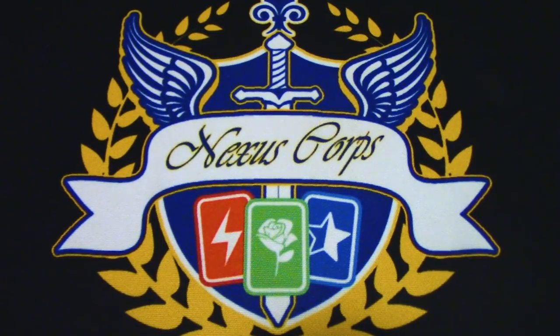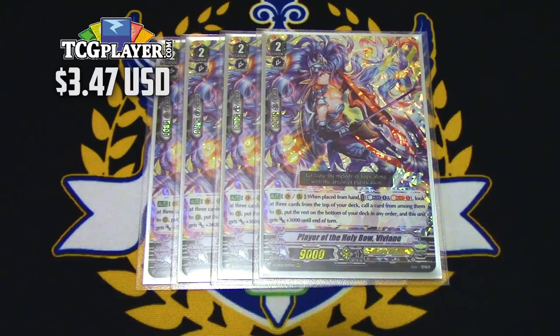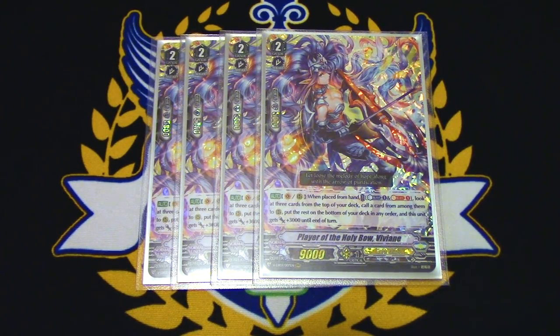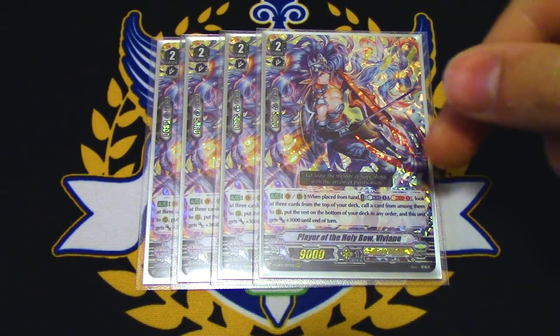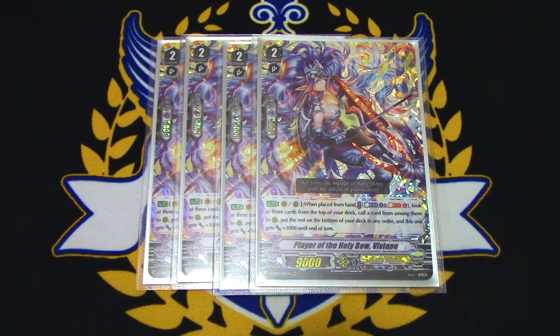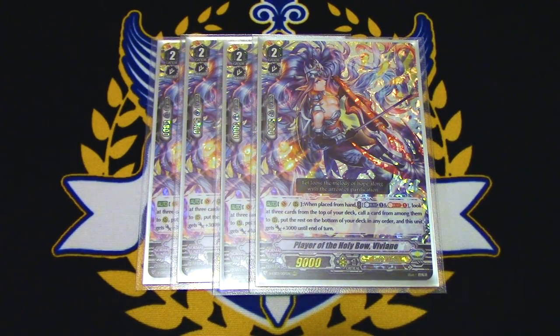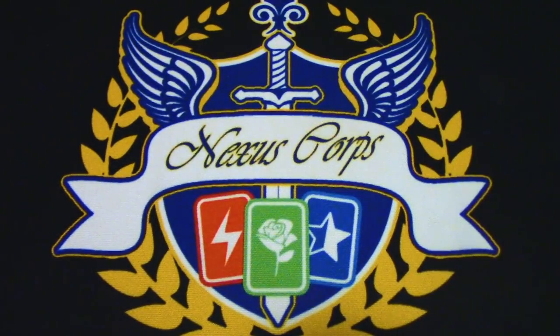On to grade 2s. This would probably be the most expensive card you'd have to buy, which is not even that expensive — it's Player of the Holy Bow Vivian. Vivian's skill is when placed from hand, you Counterblast 1, Soul Blast 1, look at the top 3 cards of your deck, call 1, put the rest on the bottom, and Vivian gets 3k. This card helps you thin your deck so you still have triggers remaining, helps you find targets, and procs off Dindrain's abilities. You can also combo this with Moxlash since you're calling it from hand to pull out more rearguards during the battle phase. Emptying your soul is really important for this deck. Run 4 copies — this is your ride target.